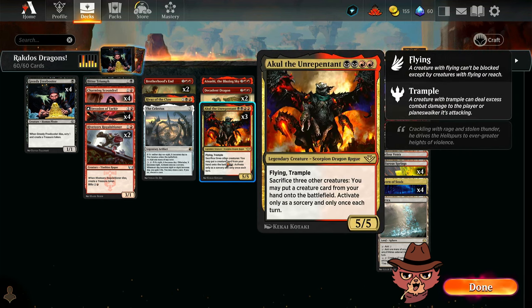We've got Akul the Unrepentant — four mana, 5/5, flying, trample. It is a legendary creature, a scorpion dragon rogue, which is pretty neat. It also has a pretty neat ability: sacrifice three other creatures, and you may put a creature card from your hand onto the battlefield. Activate only as a sorcery and only once each turn. Big question is: are we actually going to have three other creatures that we're willing to sacrifice? Not often. This is realistically in here because it fits the dragon theme, and it's a nice chunky dragon too.